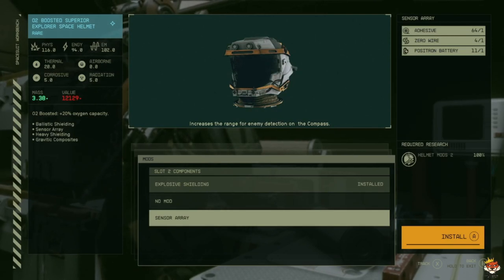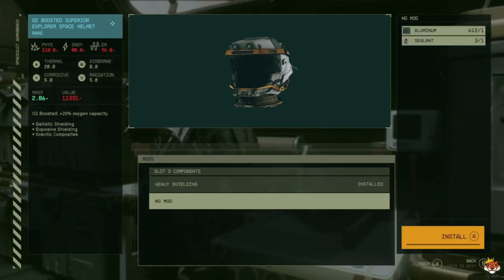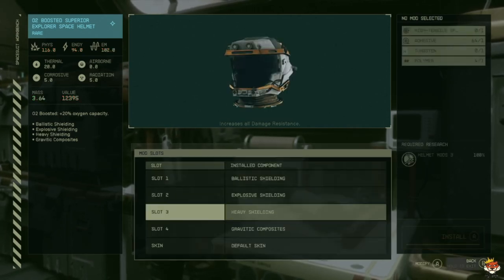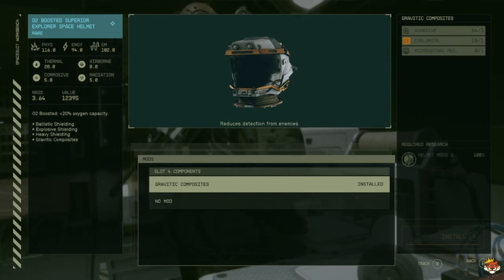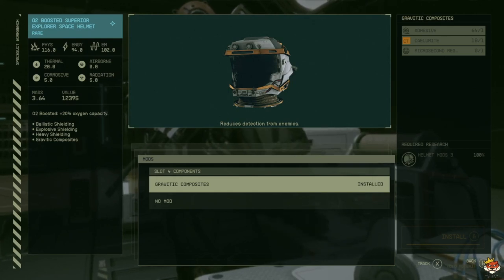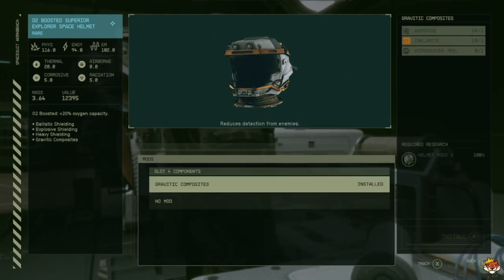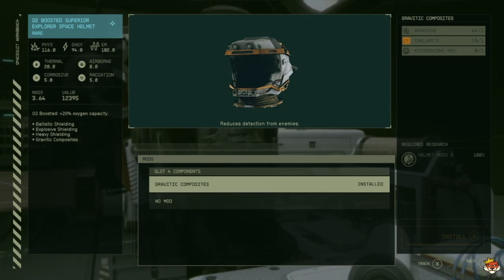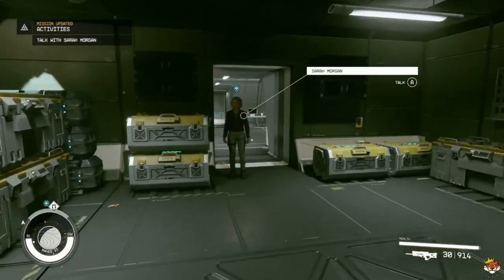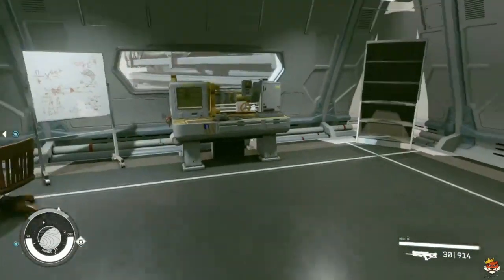I could go for enemy detection range but personally I like explosive shielding. For helmet slot three I went with the only shielding option, which gave me six more shielding across the board — really worth it. For slot four there's only graviton composites, which reduces detection from enemies. Overall, these mods are really easy to craft; you can see the required items on the top right and the required research on the bottom right.